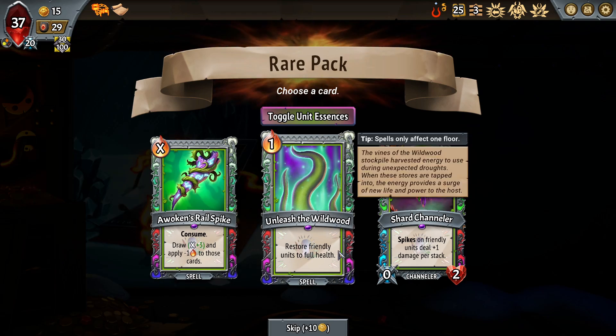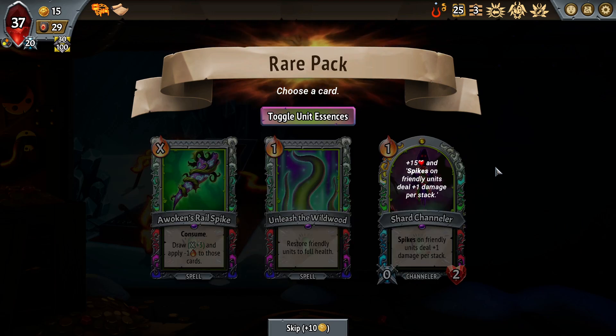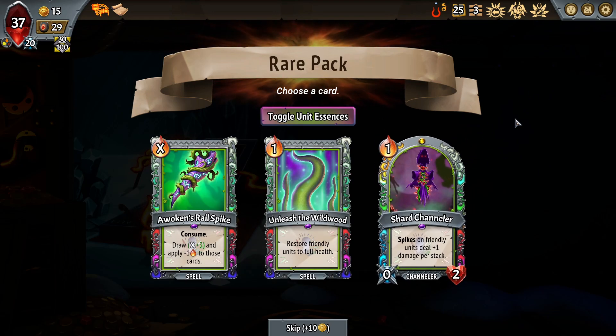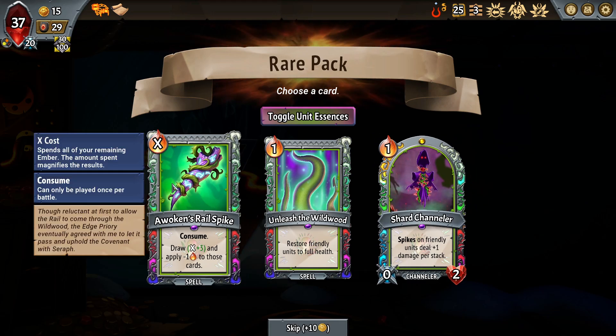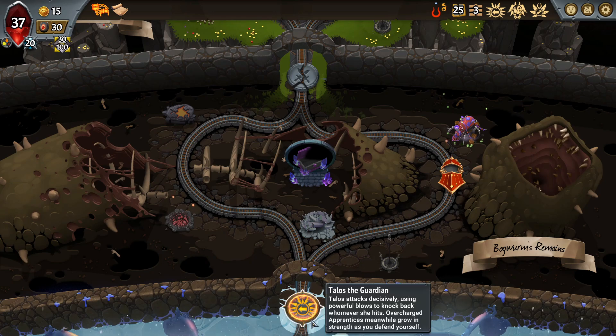Stygian Guard is okay but the rares are not what I'm looking for. I'm just going to take Awoken's Rail Spike — it's X plus three, which is excellent. The HP is not it, Shard Channeler is not it. Shard Channeler is modded though — its infusion says plus-15 health and spikes on friendly units deal plus-one damage, so you can self-infuse a Shard Channeler and get double the effect. But I'm clicking Awoken's Rail Spike — it's just correct, it's a super free card here.